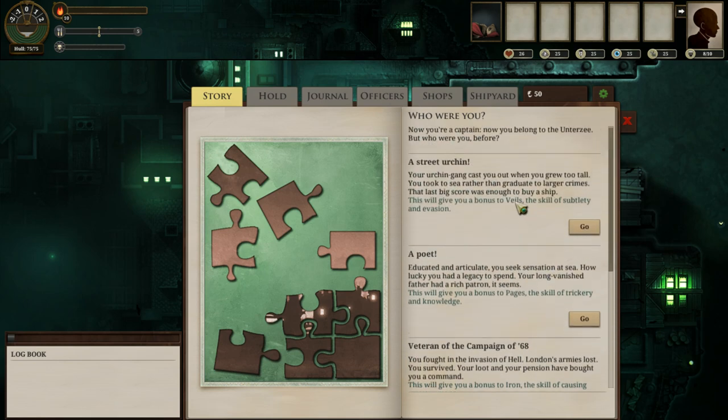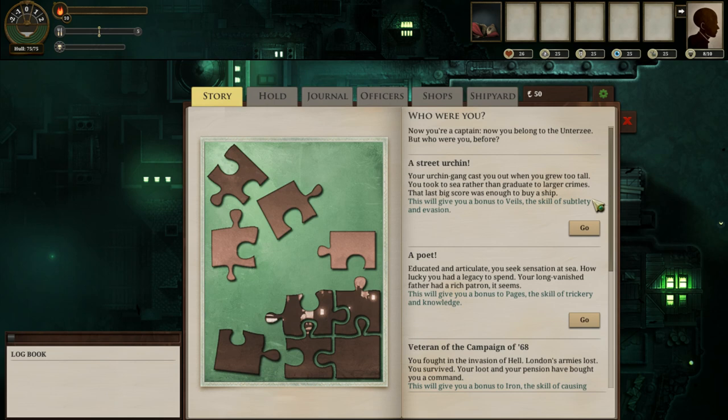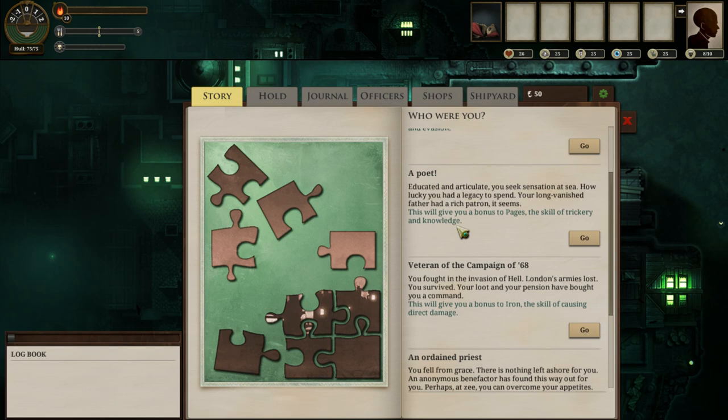There are five core stats in Sunless Sea, and each of these choices gives you a bonus to one of those stats. Veils is the ability to do lots of tricky things — it ends up being very useful in a lot of important skill checks in Sunless Sea, and is one of the skills I value most highly. Pages is a skill that you cannot normally increase yourself, which is why being a poet can be very strong.